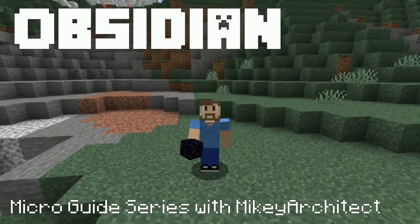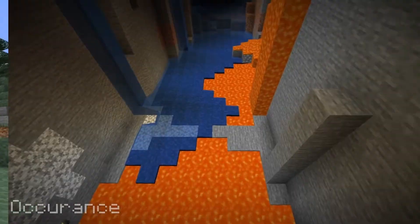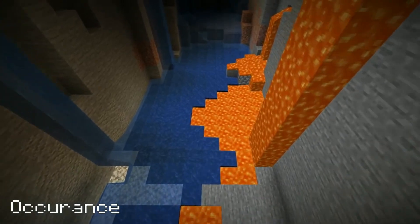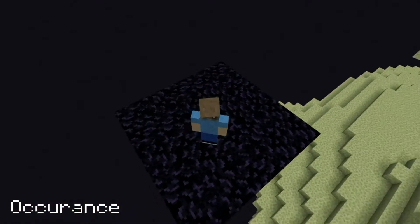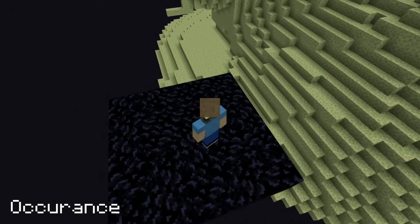Hi, I'm Mike Architect and welcome to my video about Obsidian. Obsidian is a naturally forming block found when water flows over the top of a lava source block. The platform you spawn on when entering the End is obsidian and is renewable.